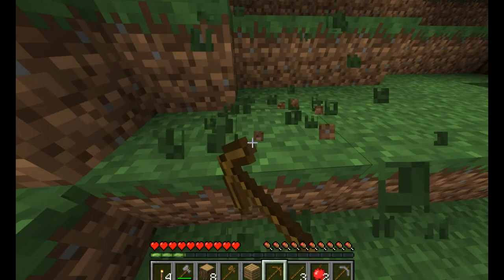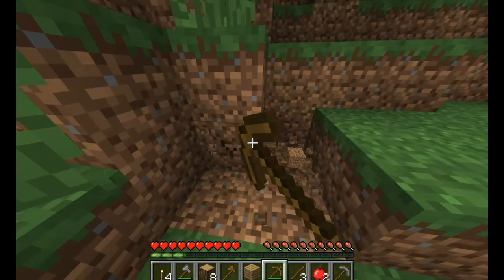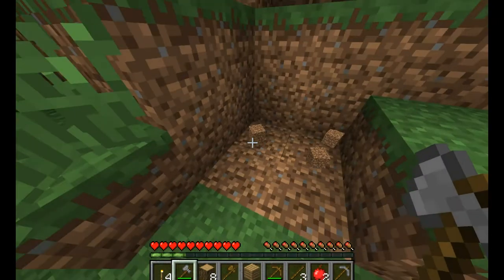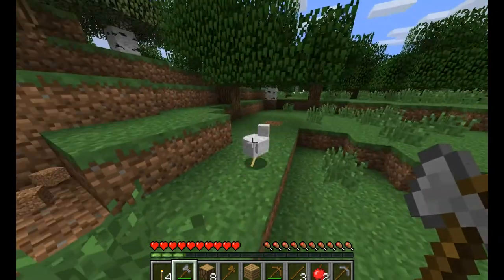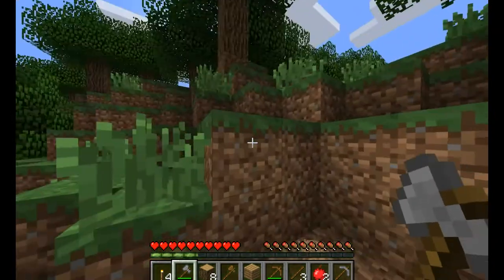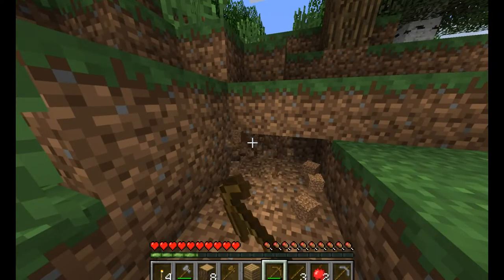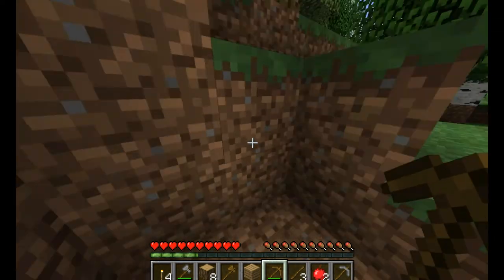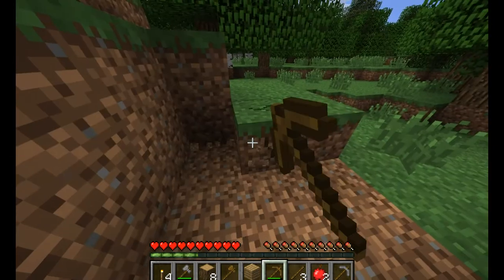First day basics: what you need to do is create a survival shelter. It's going to be about three blocks wide by as many blocks deep as you need to begin to create a ceiling that's at least three blocks high.